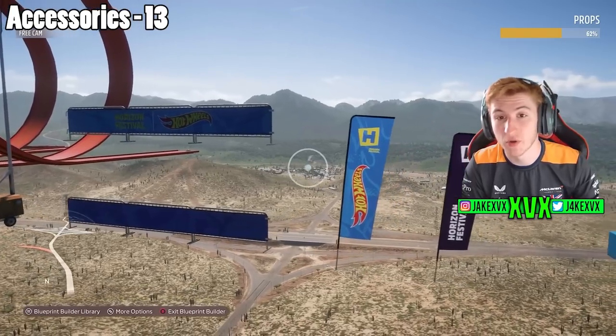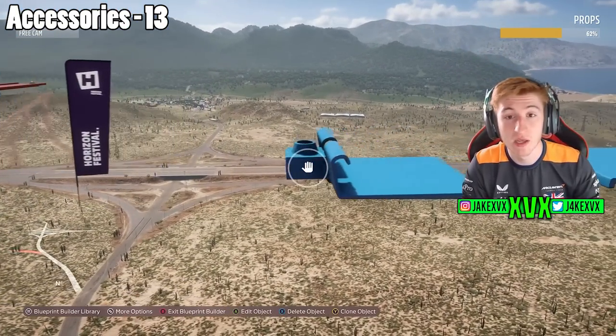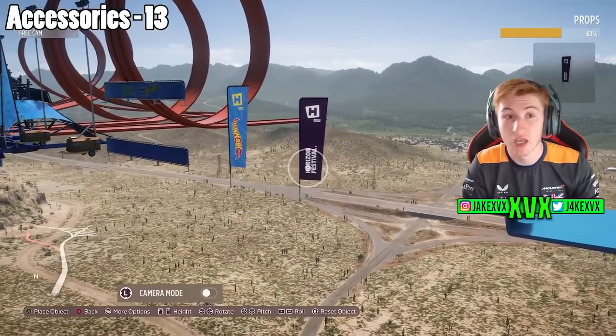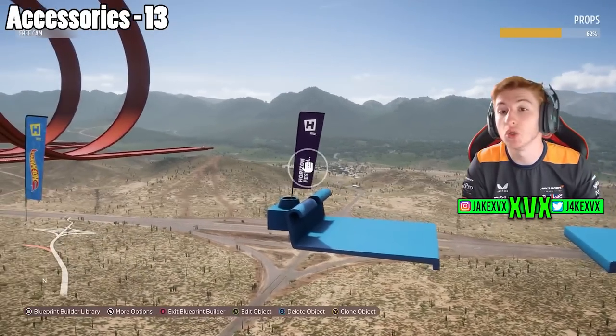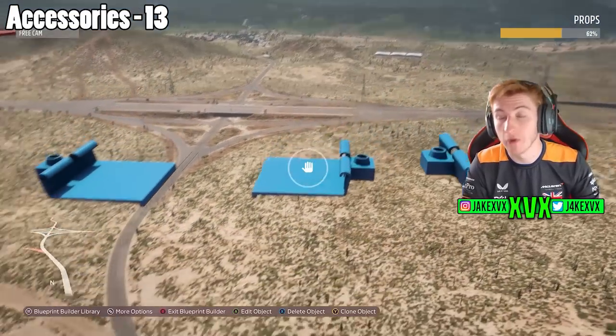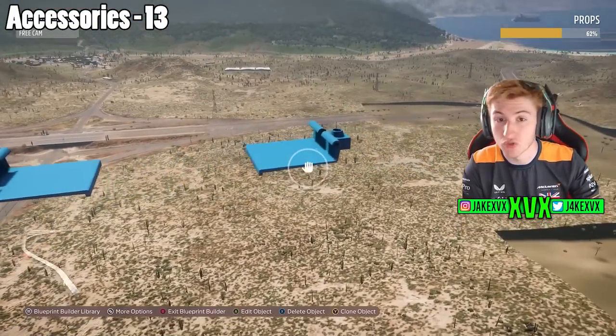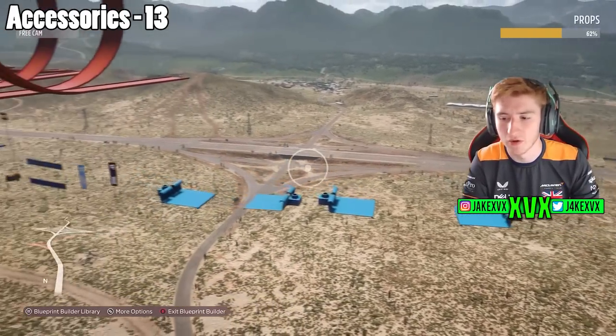Unfortunately, at this point you realize you can't place any of the special tracks. There are no magnetic tracks, no fire rings, no ice tracks, no water rapids — none of that is available to select and build with. So you're restricted to the orange and blue tracks, but at least we have the boosters. Can you imagine if they hadn't given us boosters? That would have been very annoying.